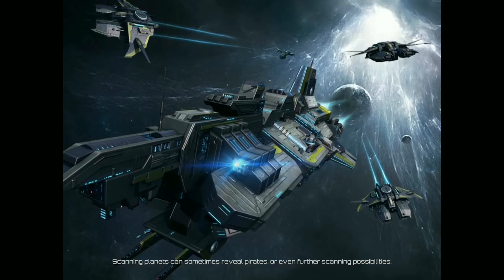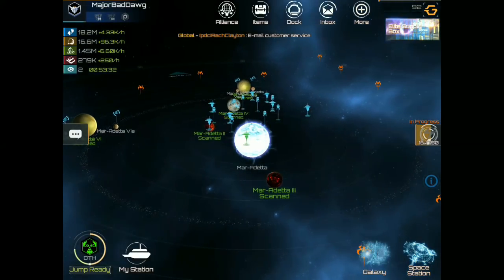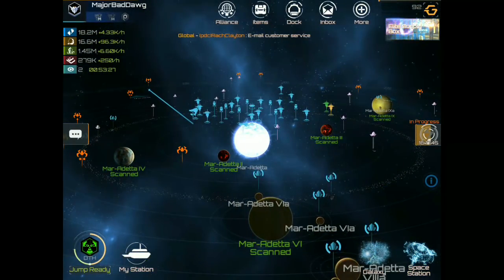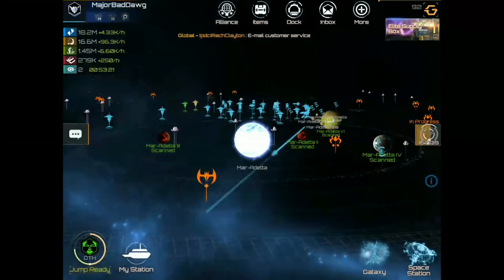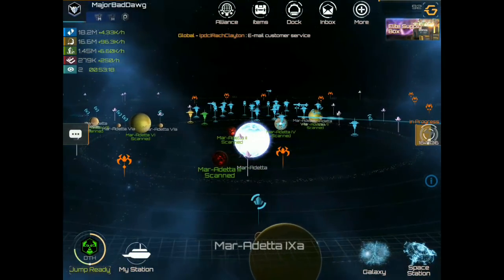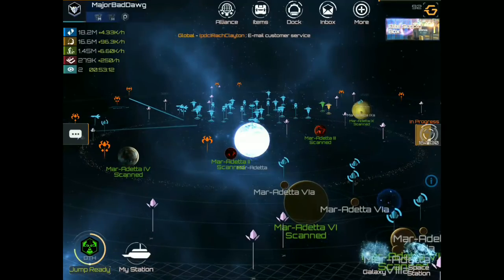Let's go to System. Now as you're scanning, you will also obtain minerals, alloy, crystals, energy, and if you're lucky you'll get a further procedure to scan more planets. I have inadvertently scanned all the planets in this area.